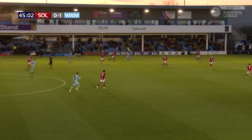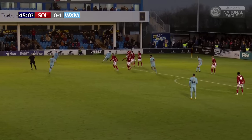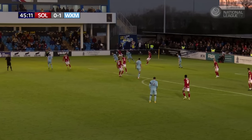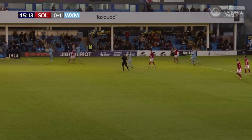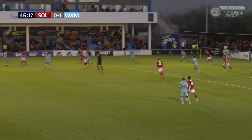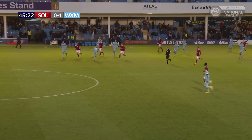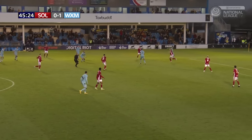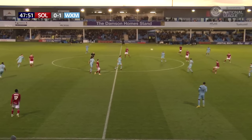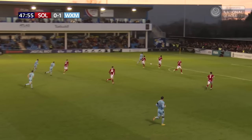Wrexham attacking towards the end that houses their fans. Palmer immediately involved down that left-hand side. Ryan Barnick clears away for the Moors, only as far as O'Connor. O'Connor sends it back again, James Clarke there for Solihull. Tries along the clearance, reaches all the way up to Andrew Dallas. Sent away downfield from Boot — straight back again, Mullin onto it, looking for Palmer. He's had a glimpse at goal in the second half.